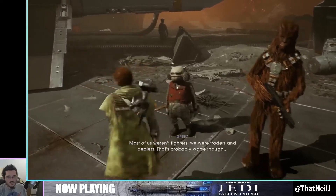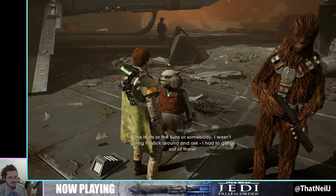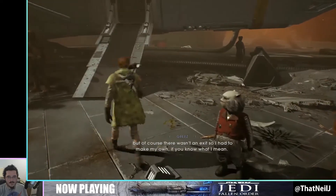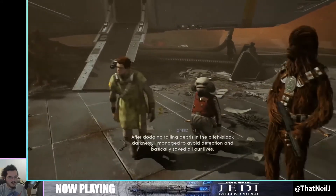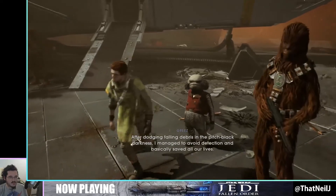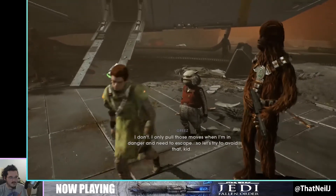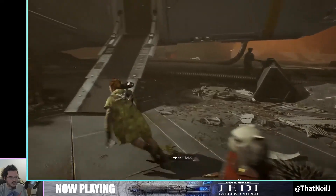Most of us weren't fighters — we were traitors and dealers. I pulled a snap 180 during the takeoff, found a shortcut through a cave, but of course there wasn't an exit so I had to make my own. After dodging falling debris in the pitch black darkness, I managed to avoid detection and basically saved all of our lives. I get it, Breeze — you're a great pilot, you probably deserve one. I expect to see flying like that on this trip. I only pull those moves when I'm in danger and need to escape, so let's try to avoid that. We'll try our best — we are going to fail, I promise.